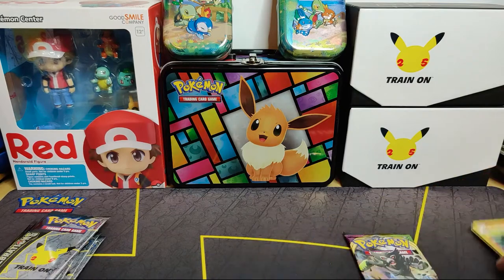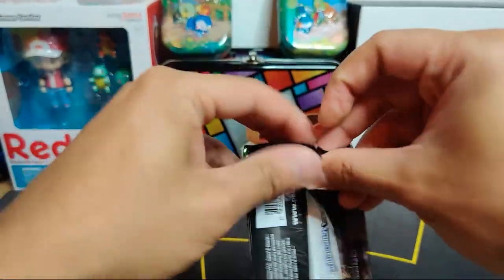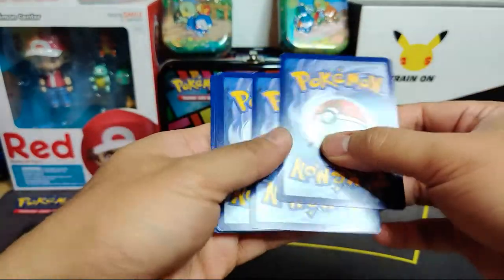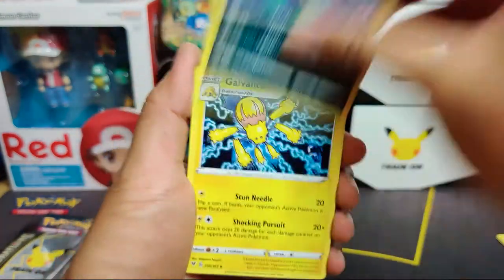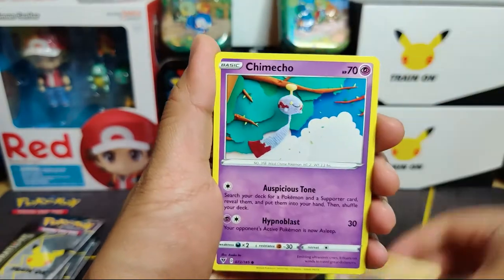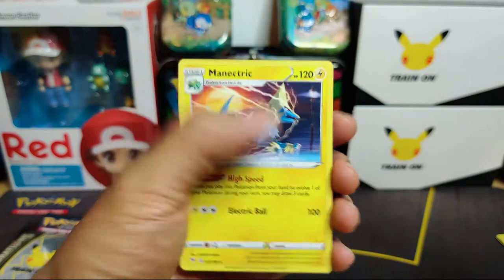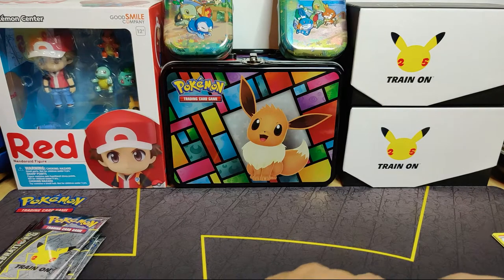Then we have Vivid Voltage - grass energy in both packs to start. We got Galvantula, Gossifleur, Peck, Chewtle, Riolu, Jangmo-o, and Klefki, a reverse holo Vaporeon which is cool, and a Magnet Circuit - nice. So nothing out of the extra packs - not too exciting, but with celebrations you hope to see what you get from the celebrations packs.